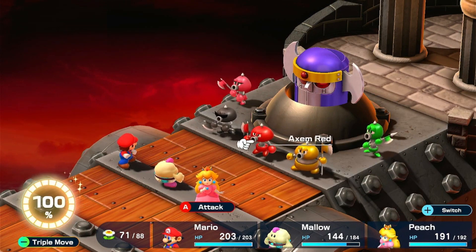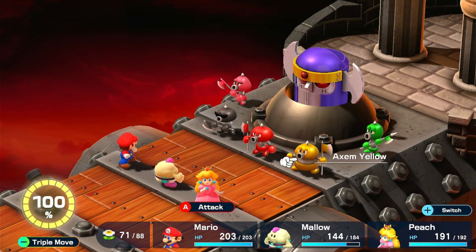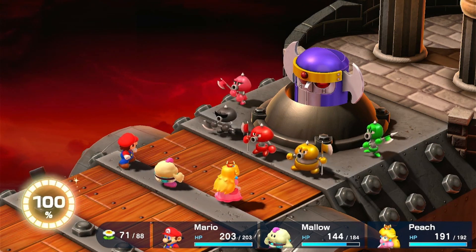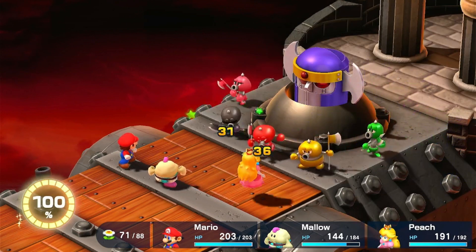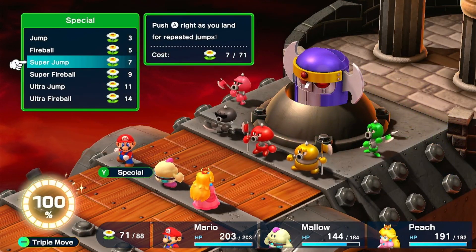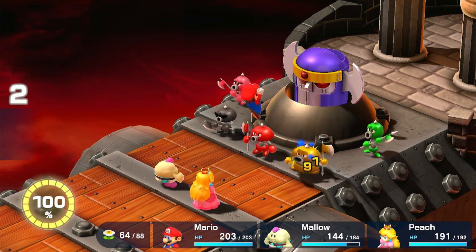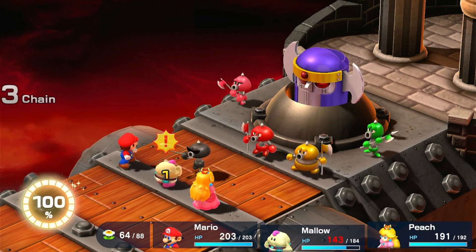Axem Red is weak to Mallow's ice, and Axem Yellow is weak to Mario's jump. Let's take them out one by one. Super Jump on Axem Yellow — bounce off his head, yes sir.